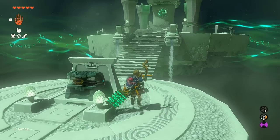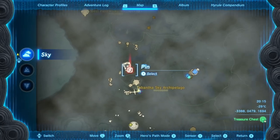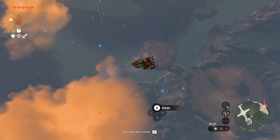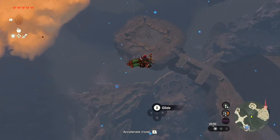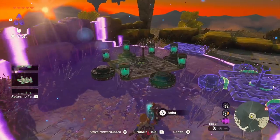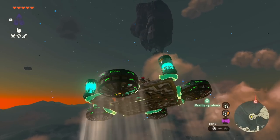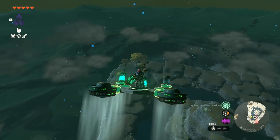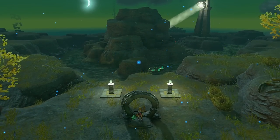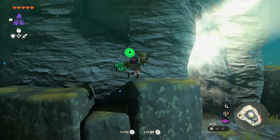The very last shrine is in the Tabantha Sky Archipelago. From the previous shrine, float down to where the hovercrafts were and use Auto Build to reconstruct one — just don't pick the auto build with the shrine crystal on it. Glide up to the large island in the sky. At the top, activate the hand portal to drain the water — sky aracuda will flop everywhere; grab those fish and some hardy bass. Take on constructs if you want, then make your way inside and destroy the rock wall.